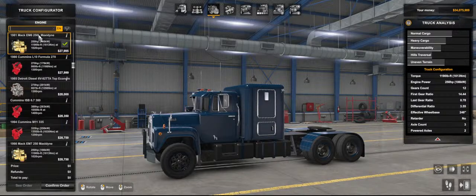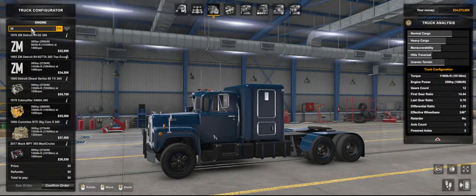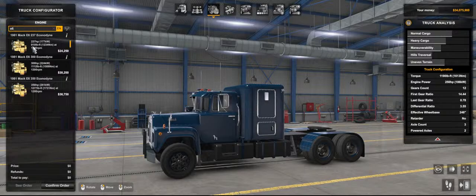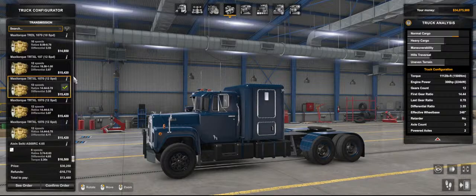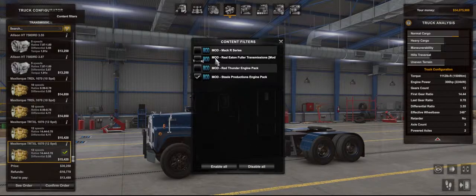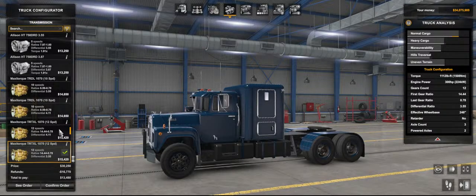So this is my Mack R. Engine-wise I want a Mack 300, so let's go with the E6 300. I've got a few engines here but the E6 is what I really want — the E6 300 Econodyne, 1112 foot-pounds of torque. Transmission-wise, let's look at what 10-speeds I've got. The 12-speed is basically a 10-speed with a couple of extra crawler gears and I don't really want the crawler gears today.